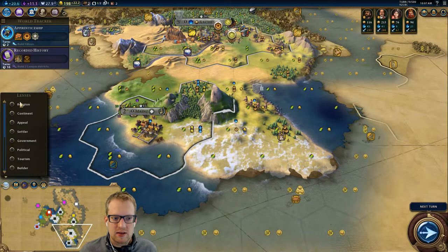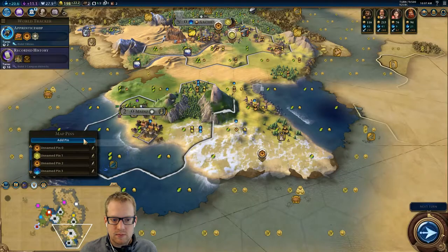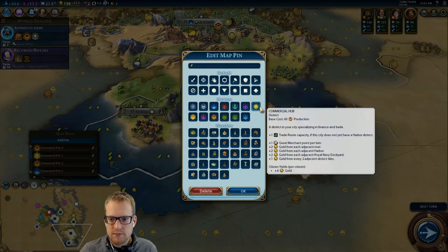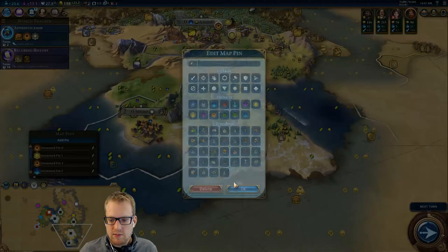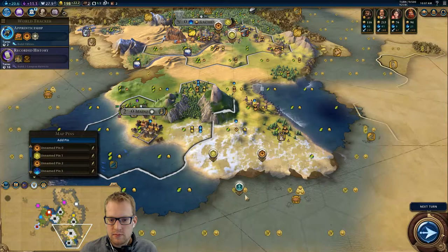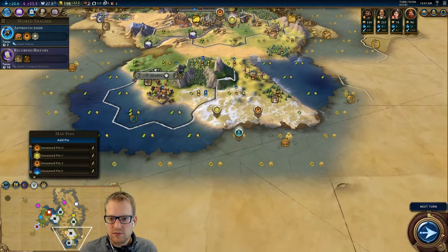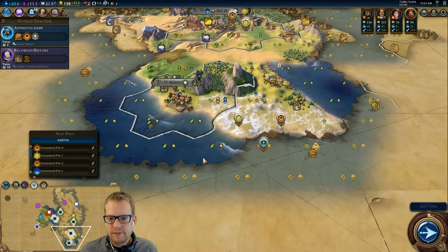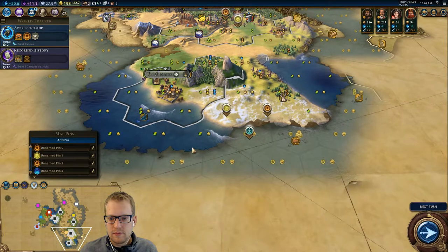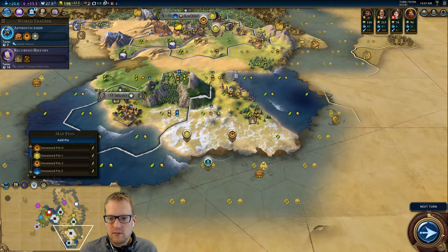We could do our Hansa, throw in a commercial hub, and then put a harbor here. That way it would benefit from the crabs and the adjacency gold bonuses and things, because they would boost each other. That's not too bad.